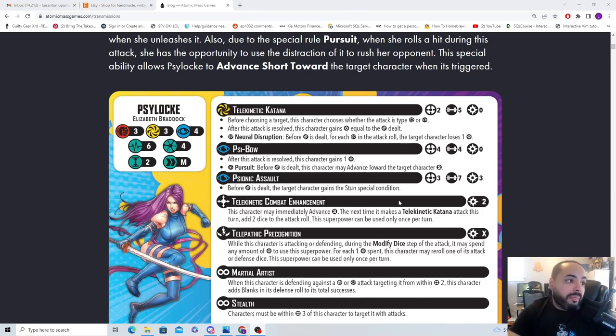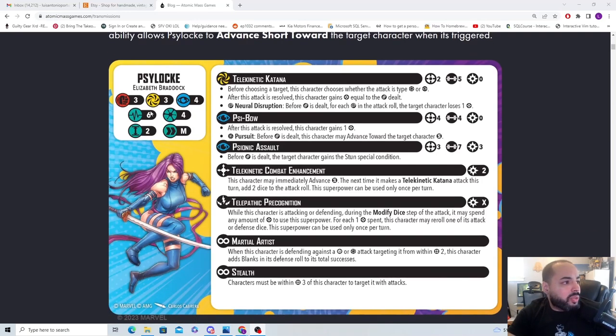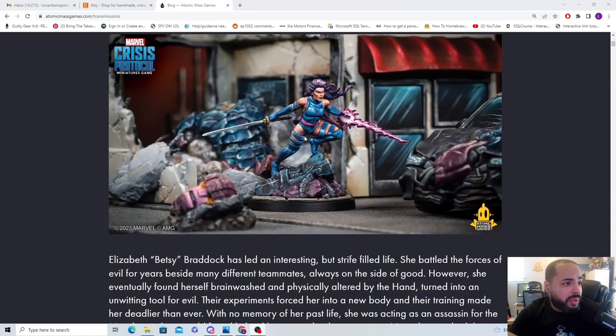Alright, let's get to it. Psylocke — Elizabeth Braddock — 3, 3, 4. Mystic defenses 4, that's really cool. She is a really strong telepath. Her character art design is really fantastic.